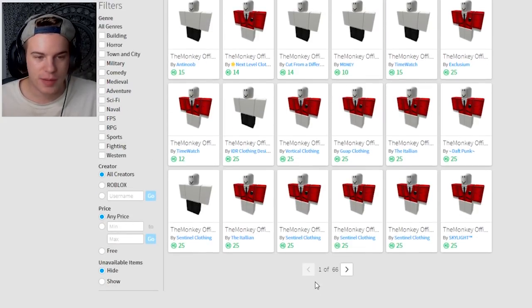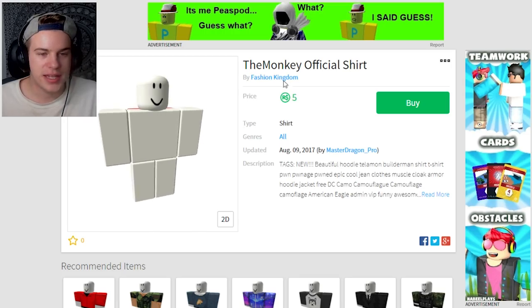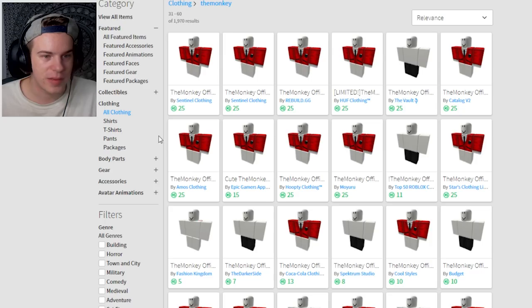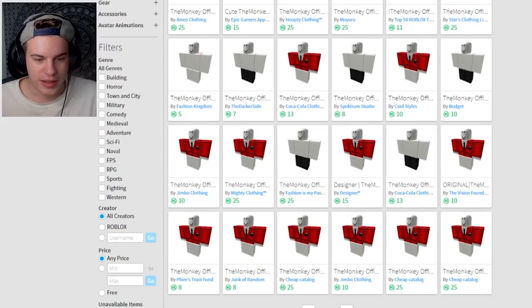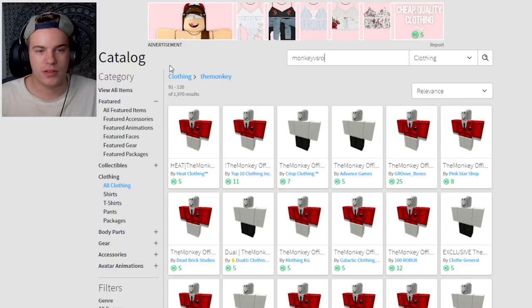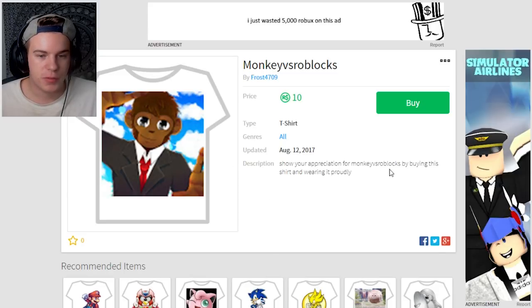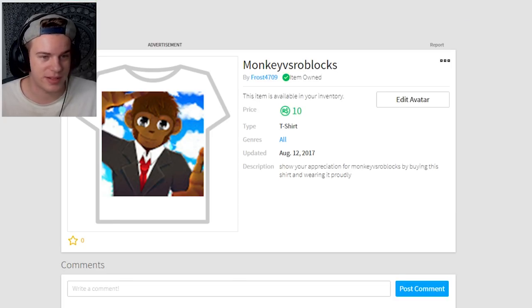A lot of people are trying to sell my pants and shirt. It doesn't really work because it's not going to say it was owned by me or sold by me. This guy's got a neck pad, this guy's got shoulder pads trying to sell them. It's not going to say it's by Monkey versus Roblox. And that's why it's an issue — if some people want to get it from me, they can't.